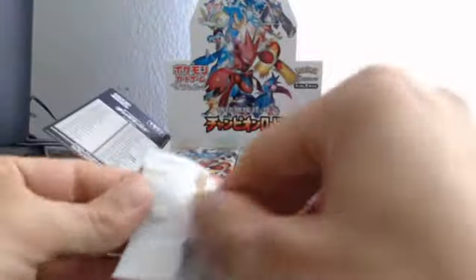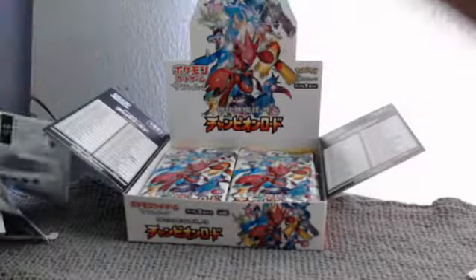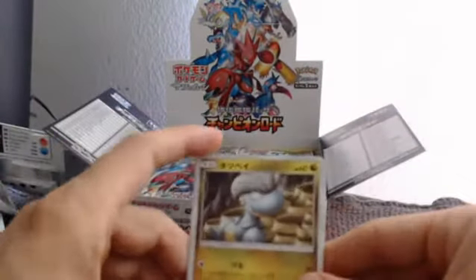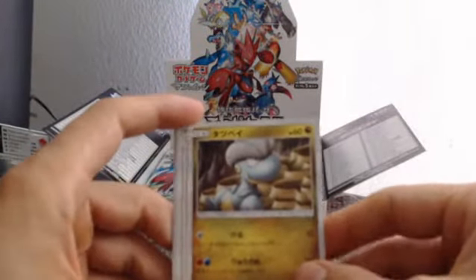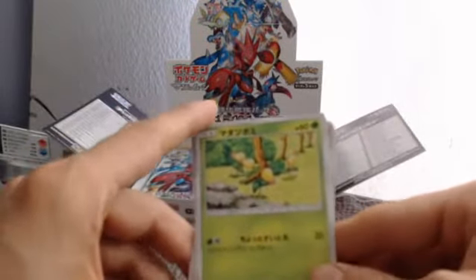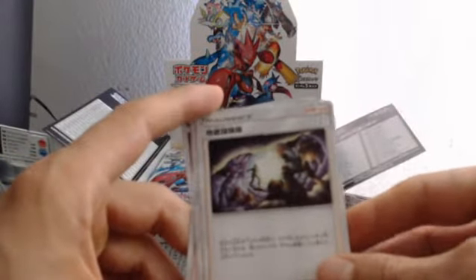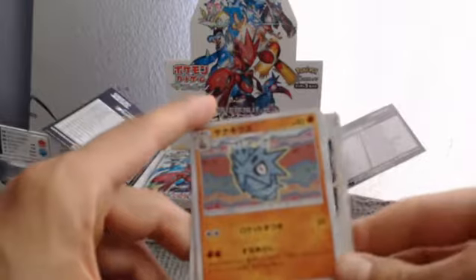Here we go, next pack. I'm having very bad luck with these openings, but we'll save the luck for what's inside. We got a Bagon, Reporter trainer, Bellsprout, another trainer, and a Pupitar.